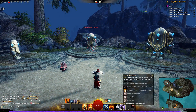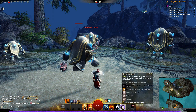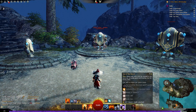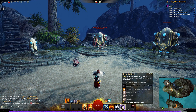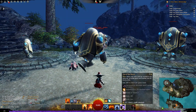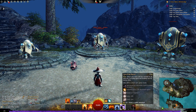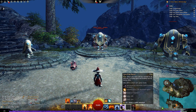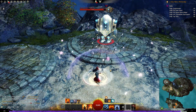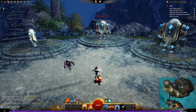Next up is Eye of the Storm, with a 35 second cooldown. Imbue your voice with the element of air, massively increasing speed and breaking stun for nearby allies. In a radius of 600 it gives super speed and swiftness to allies as well as breaking stun. All positive effects for you and allies around you — super speed, swiftness, break stun. No offensive effects, just pure support.